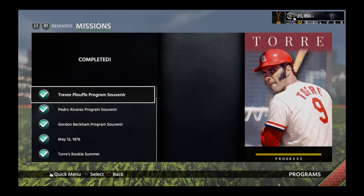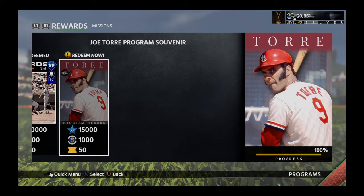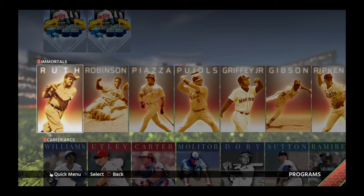So we can complete this MVP Torre mission and that's going to complete this program. With this hardware flashback card, you needed 15 doubles — and that took some significant time, but he accomplished it much faster than I anticipated. So now we can take this Joe Torre Program souvenir and go into the Immortal programs to progress one of those programs along further.